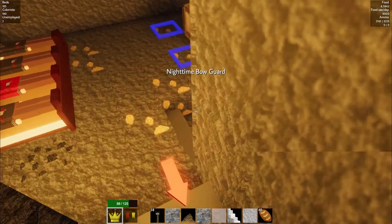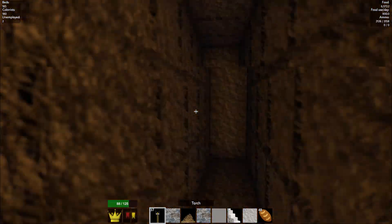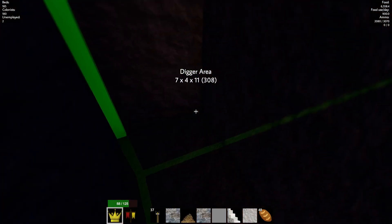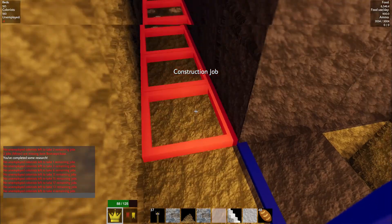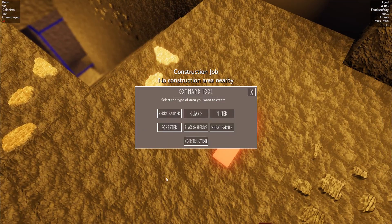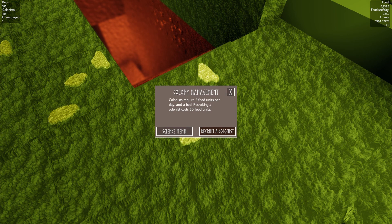I probably need to clear out this area here. I'm guessing they can dig sidewards — they must be able to dig sidewards. Over to here, there we go. Do they have to be in there? I think maybe they can be next to it — we'll find out. It's already asking me to recruit more guys. I'm already out of beds. Next time we're going to have to work out how to get them to build stuff. This didn't go quite as easily as planned. We've hit max at 185.